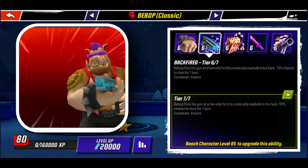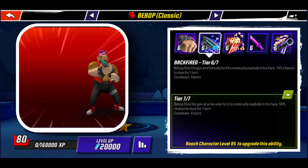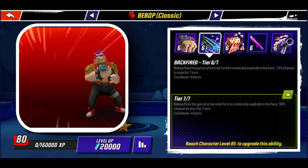Backfired is a single target debuff with a 90% chance to stun for a turn. The cooldown here is 4 turns when compared to Bunny Bot's 5 turn cooldown, and the proc chance is nearly guaranteed, so of course we love this, since stun is a top tier debuff.